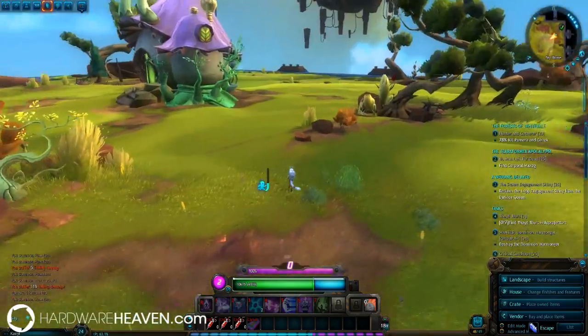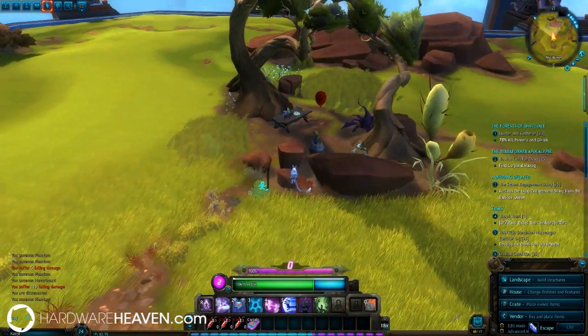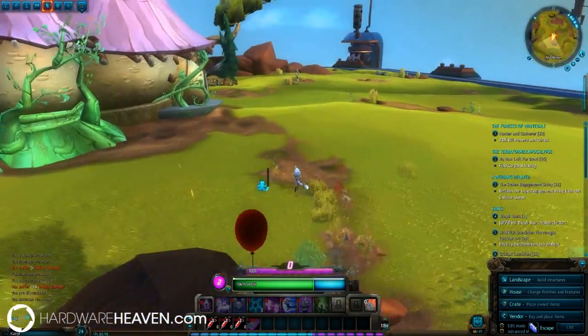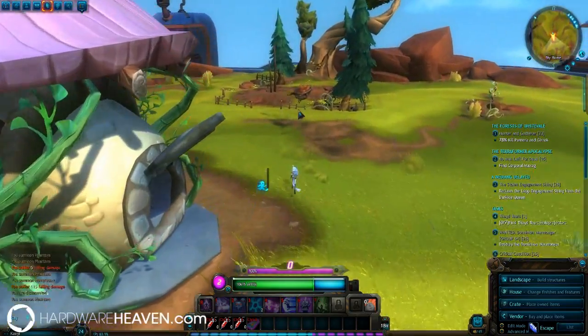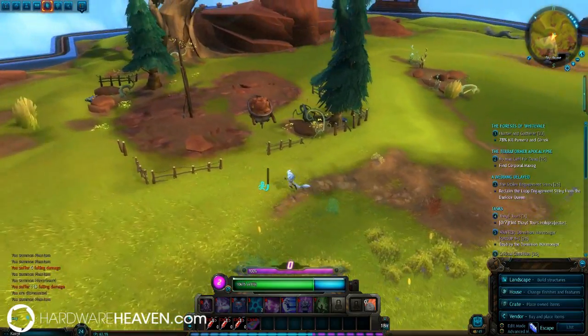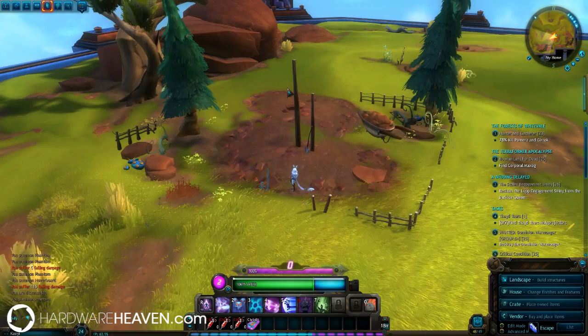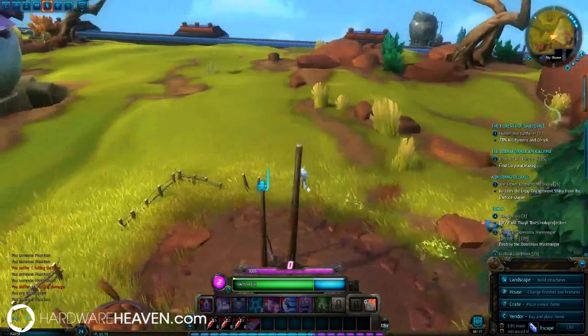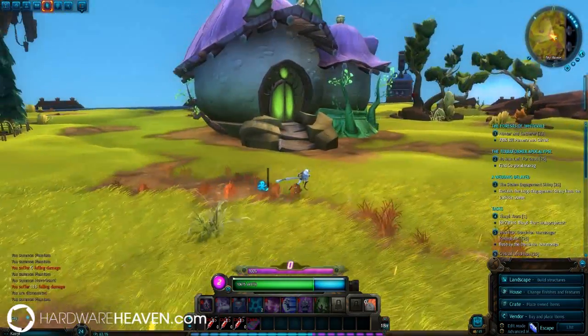You'll notice here we have a few things on our plot at the moment. We've got a festival table where we can gather food from on a daily basis, and on the far left we have a garden where we can plant a variety of herbs and seeds so that we can farm them in our garden rather than out in the world. And right in the center we have our house building.